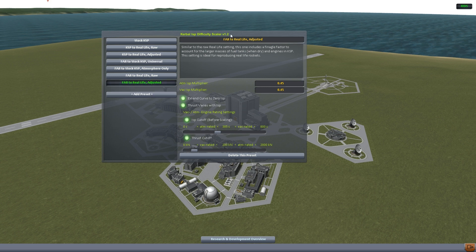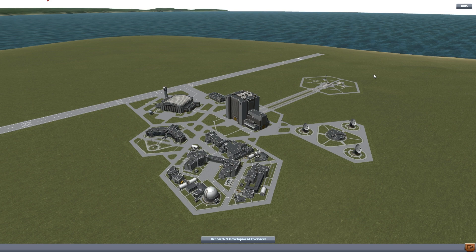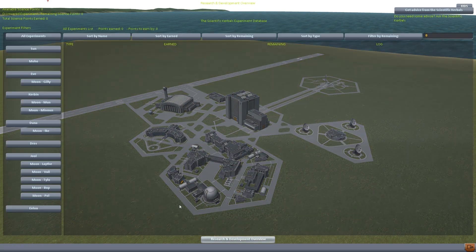One thing about using FAR — Ferrum's Aerospace Research — if you have a streamlined vehicle, it ends up being kind of easier to use than in stock Kerbal Space Program. It becomes too easy to get to orbit quite often. This mod exists in order to correct that problem. I also have a research and development overview down here, which will help me keep track of the various experiments that I do and what research I've done.